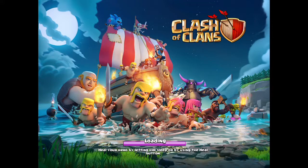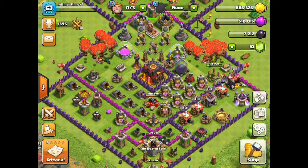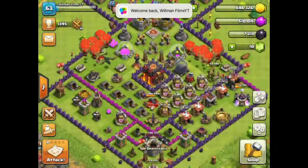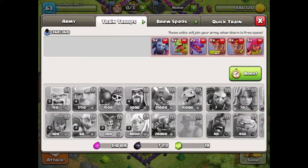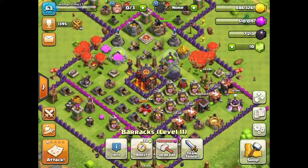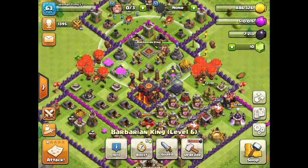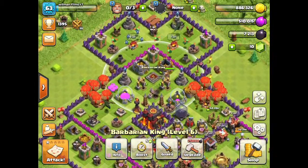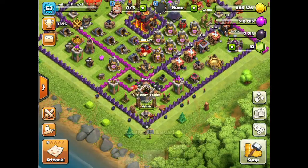By rushed, I mean my big defenses are extremely low level. My offense is pretty good, saying I have baby dragons and witches as my highest troops. The Archer Queen leveled up to level 5, as you saw in the last video. Barbarian King is currently level 6. I'm upgrading this cannon to level 9.